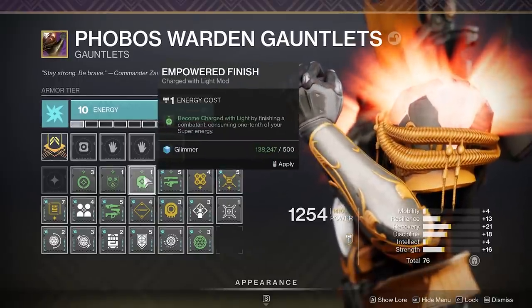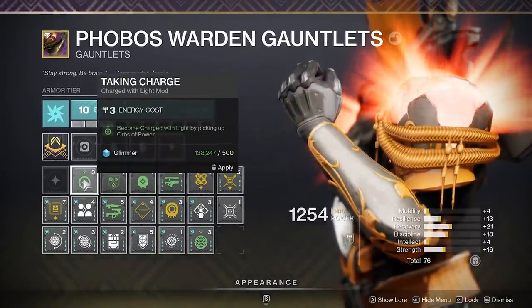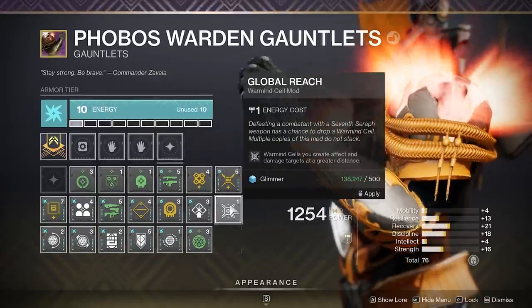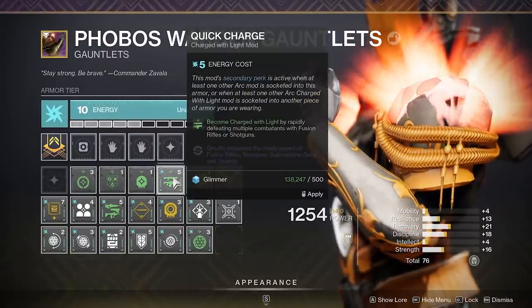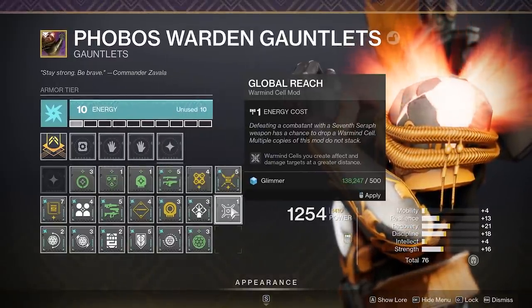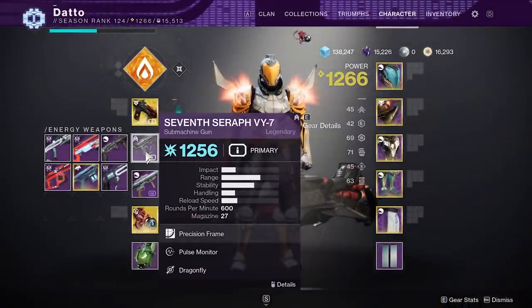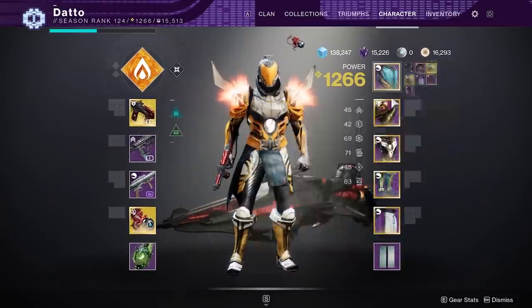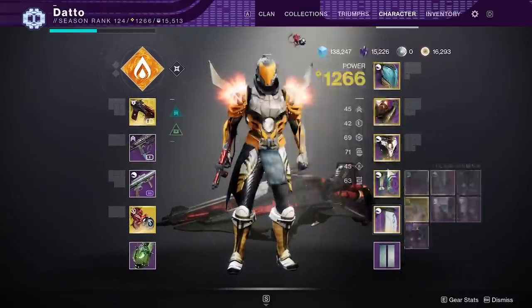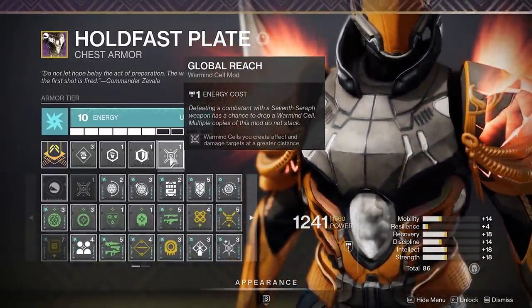Season 9 and 10 introduced the 2 core mechanics behind a lot of builds today: Charged with Light mods. While Charged with Light mods don't require a very specific weapon to be equipped, Warmind Cell mods require you to use Ikelos or 7th Seraph weapons in order to trigger Warmind Cell generation, although you can destroy Warmind Cells to trigger their effect with any weapon. Just make sure that if you don't have any Warmind Cell mods equipped, you don't shoot Warmind Cells because they will do literally nothing and the person making them will get really mad at you.